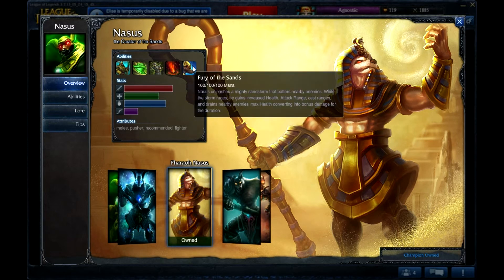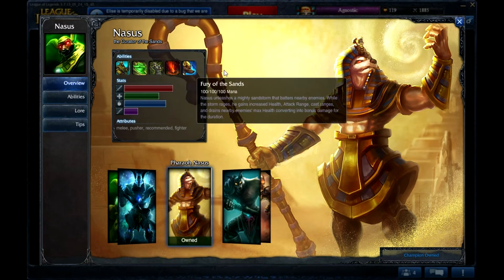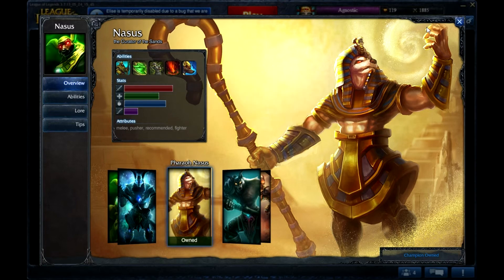At level 6, the Jungler comes down, Nasus goes up to Dragon. You're gonna destroy Dragon in little to no time without bot lane even realizing what's happening. And then late game team fights, you just wither the ADC, Spirit Fire, chuck on Fury of the Sands. You're good.